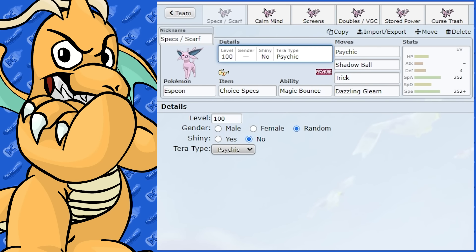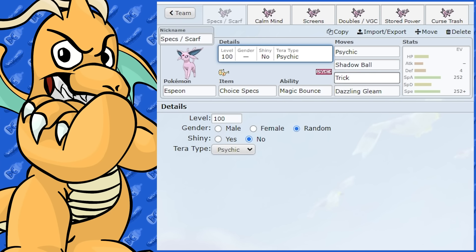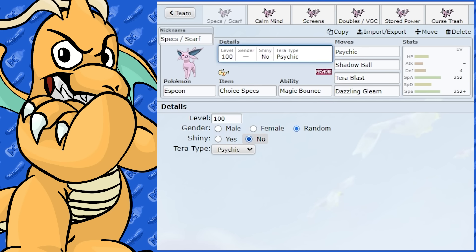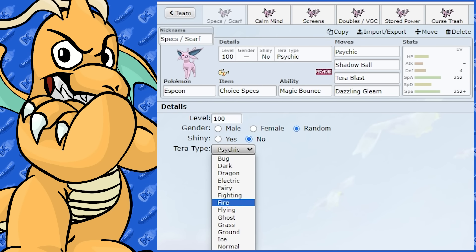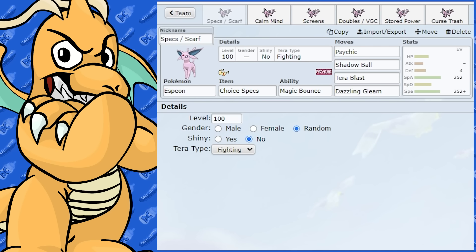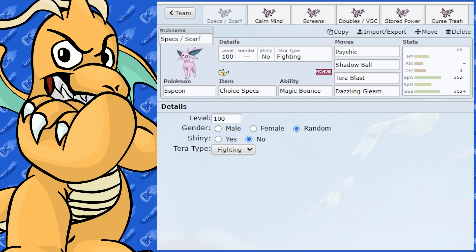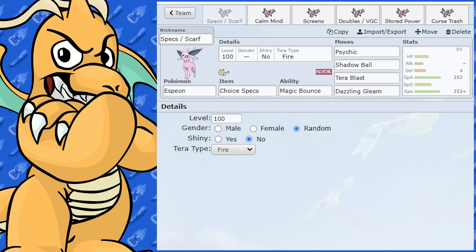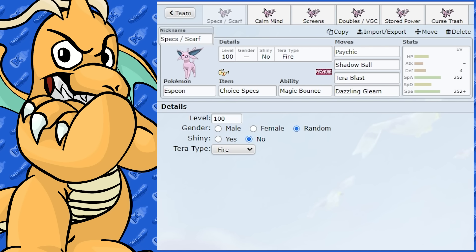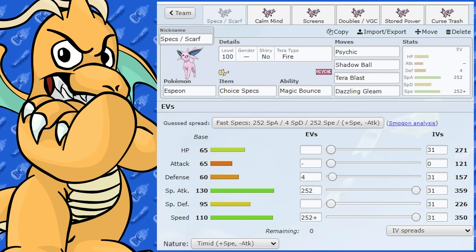Talking about Tera types — if you weren't running Trick and just wanted attacking moves, you could have Tera Blast Fighting instead of Fairy. Tera Fighting lets you hit Dark-type and Steel-type Pokemon, and Espeon struggles against Steel-types. Another option is Tera Fire, which lets you hit Bug-types like Scizor — a really strong counter to Espeon — but with Tera Fire it's going to get cooked. Those are my suggestions for a Specs or Scarf Espeon.